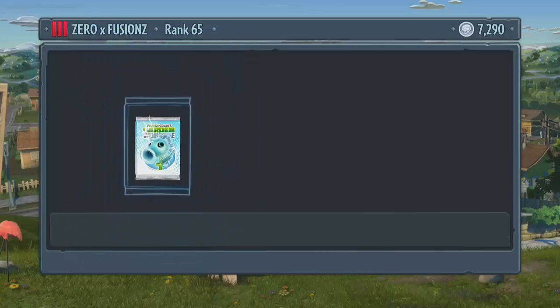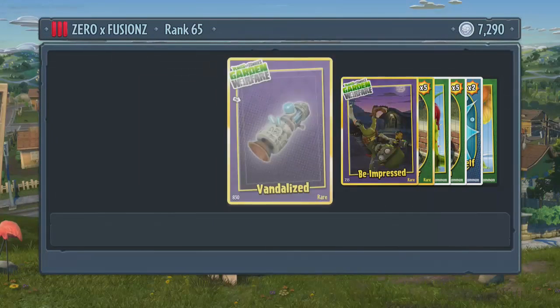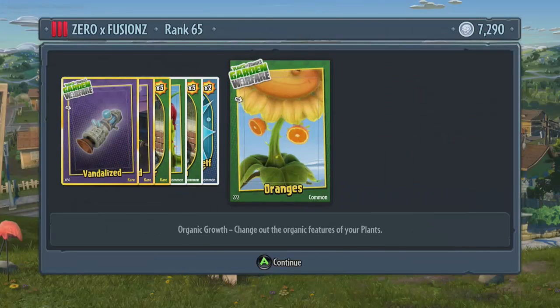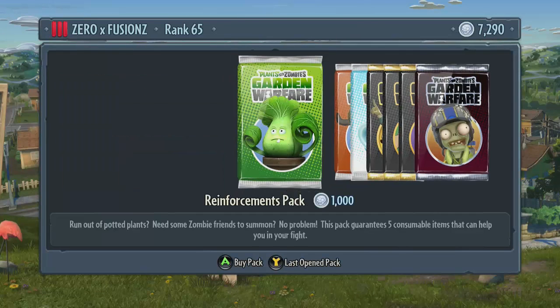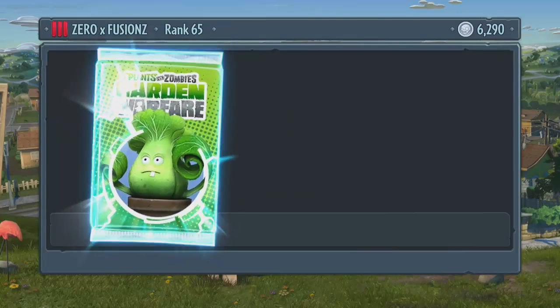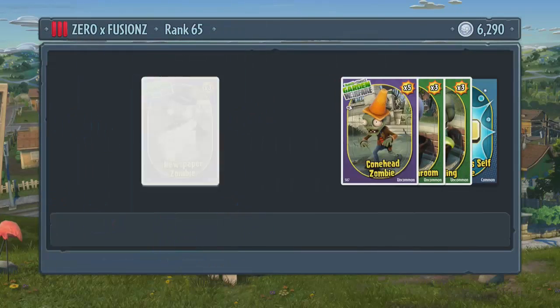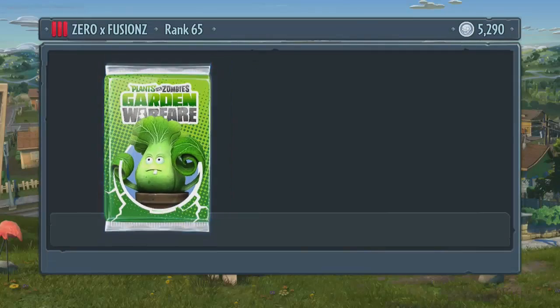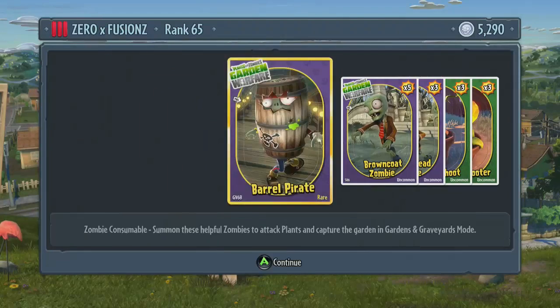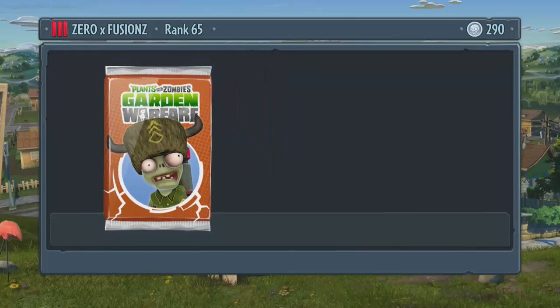Once you level them up past level 10 you actually get 10,000 coins every time you level them up. Also, every character that you get to level 10 allows you to unlock every other type of that character. For example, if you have a chomper at level 9 you can't unlock every single type of chomper — you need to get it to level 10 before you can unlock the final type. It doesn't matter which one it is, it's random, but you can't unlock every type until you've got them to level 10.